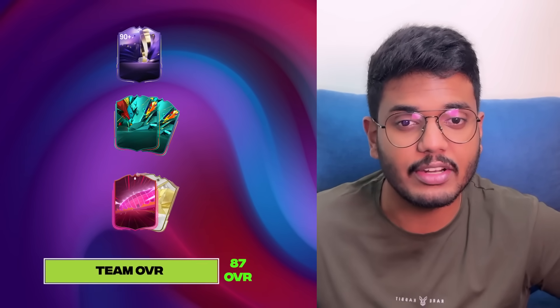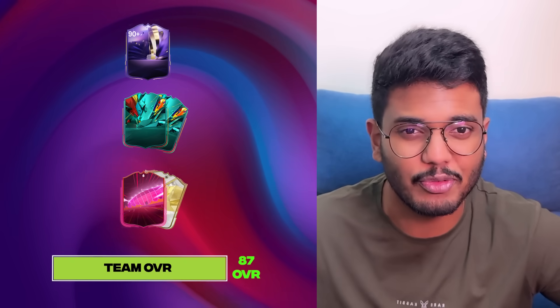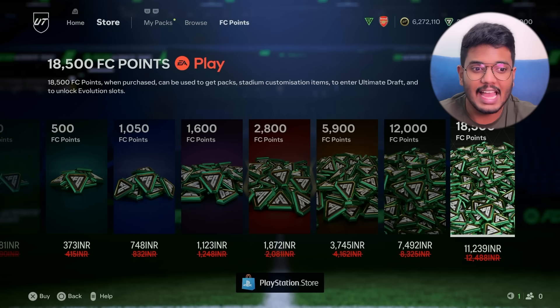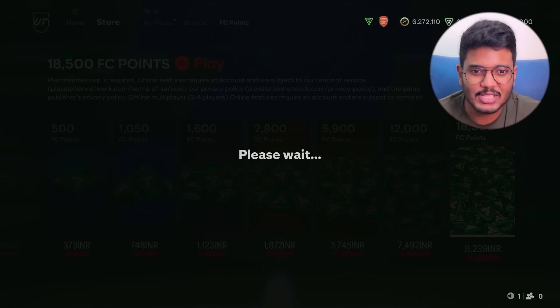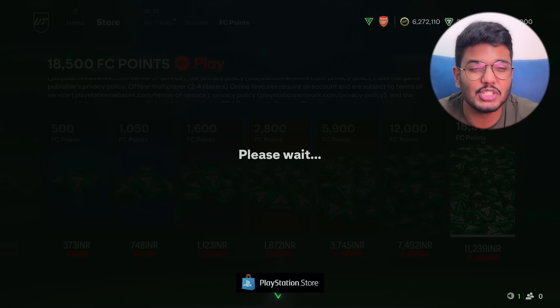I really want to tick off that Total Rush objective — pack at least two of them. Right now I don't have FC points, so let me go to the store and purchase them. EA has been eating a lot of my money — close to 12,000 rupees for 18,500 FC points, quite expensive. But the purchase is done, so let's go. I'm excited for this pack opening, though I think my account's pack luck is horrible.